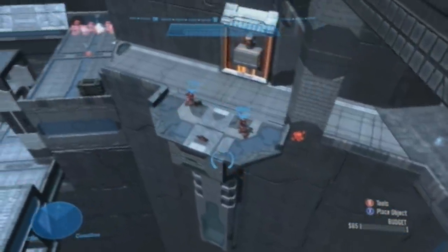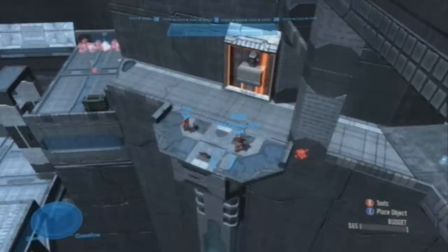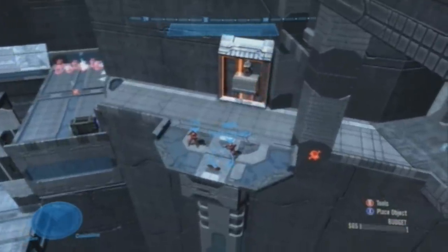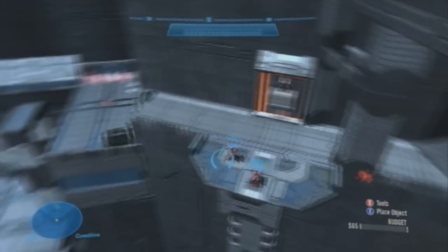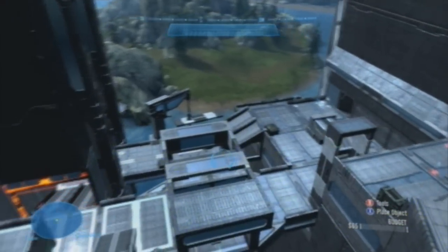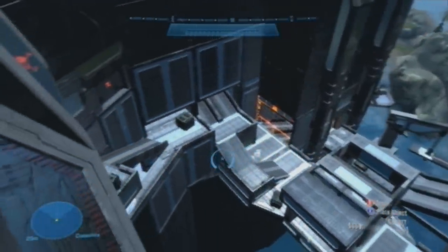This map was originally designed to be a remake of the campaign mission Exodus. In campaign, this is basically the first time you really get a jetpack, so this area is very vertical. It was a great testing ground for a jetpacking campaign section, but I felt it would work well in multiplayer, although we did make some changes to the layout to better suit multiplayer.